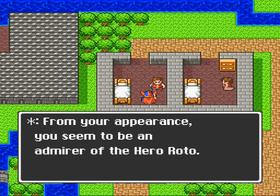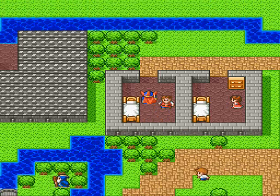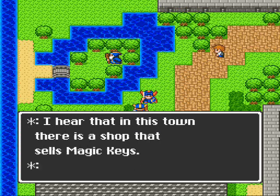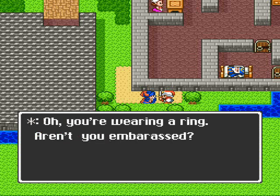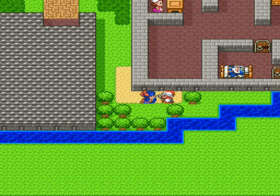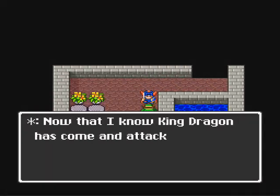She doesn't have a door, so she just gets dressed in the middle of everyone. The history of Roto or Loto — pretty cool, too bad we're not going to be finding out about it for probably months in real lifetime. Why would I be embarrassed for wearing a ring? Fine — remove the ring. Since the Warrior's Ring or Fighter's Ring does nothing, I'll just sell it. It doesn't sell for much — I think it sells for 15 gold.